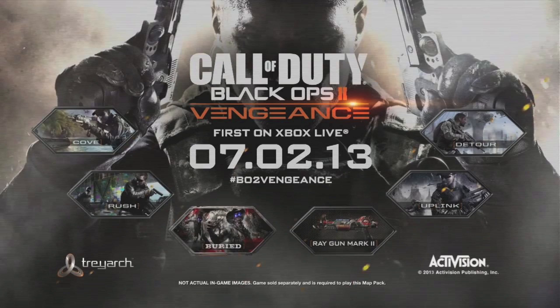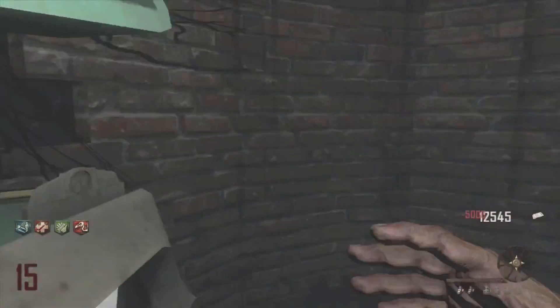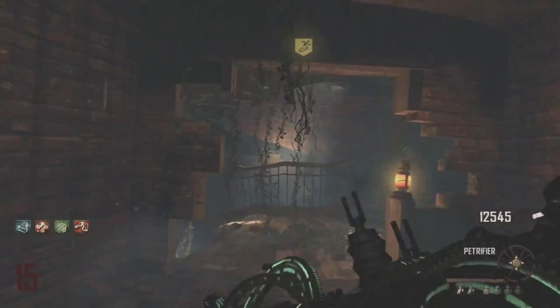Hey guys, Syndicate here, and today I'm going to be showing you the Paralyzer and the Pack-a-Punch version of it. The Pack-a-Punch version is so much more efficient — it's kind of obvious: you get an awesome gun, you want to Pack-a-Punch it and make the Petrifier.